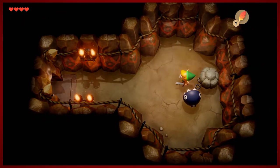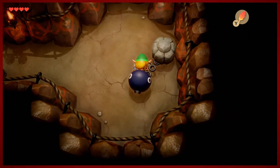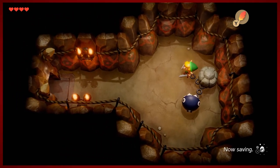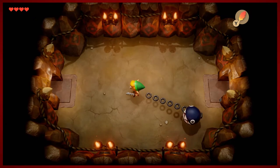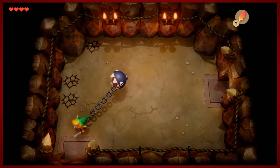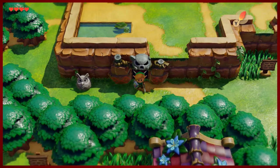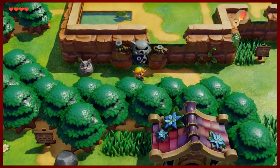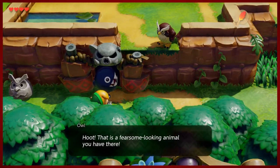We can rescue BowWow! You have to interact with him — in the other version all you had to do was a quick sword slash to pop BowWow off the chain. BowWow is a required component to progress — you actually can't get any further without him. There are certain obstructions between now and the second dungeon that will prevent you from getting there without BowWow, so you can't skip this.